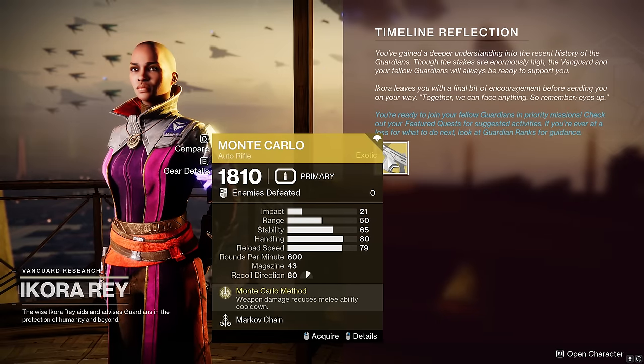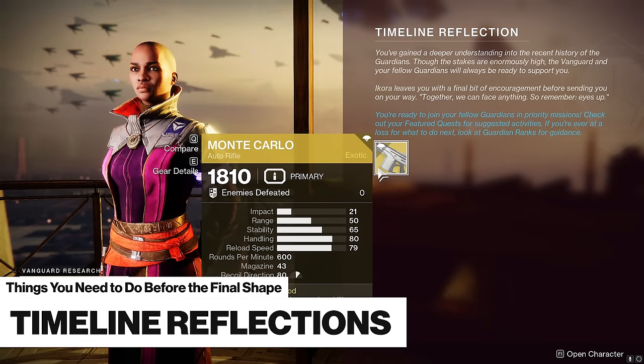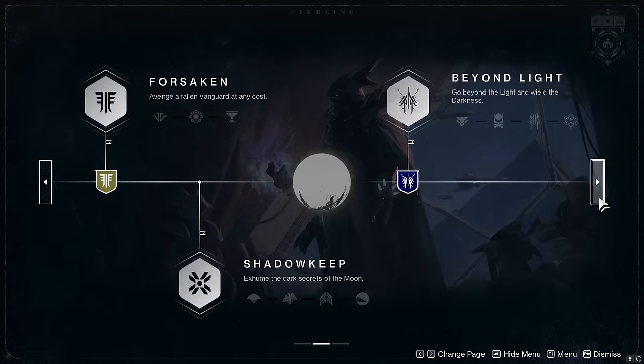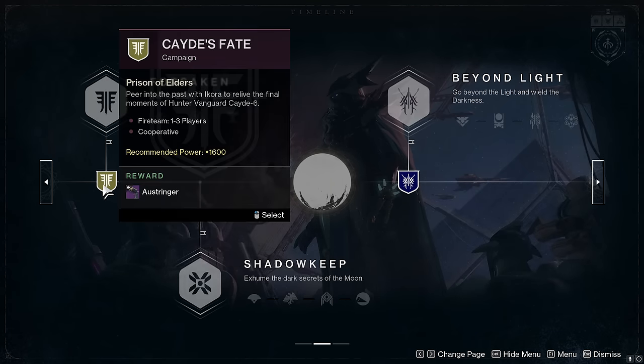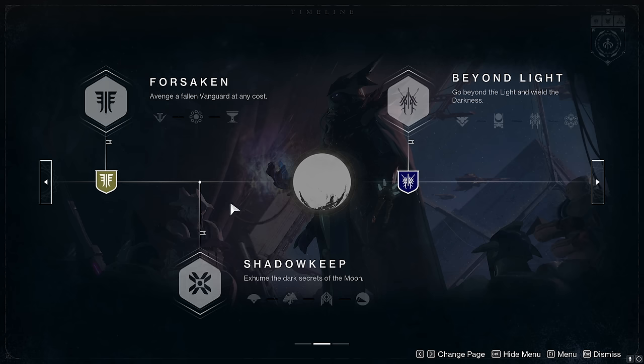Ikora now also offers timeline reflection quests that give you other loot like the Monte Carlo exotic. These quests are a great refresher for returning players because they take you through the important events in the Destiny timeline — you'll be able to experience classic missions like the Death of Cayde, and also content from Beyond Light and the Witch Queen, all completely free.